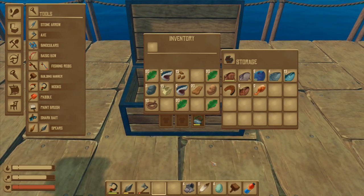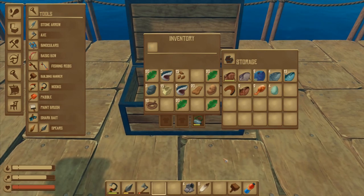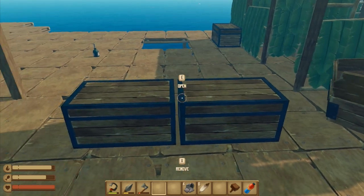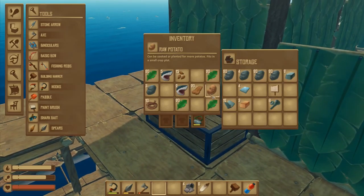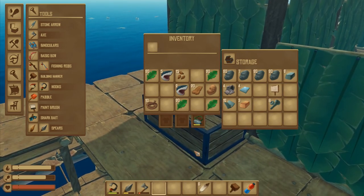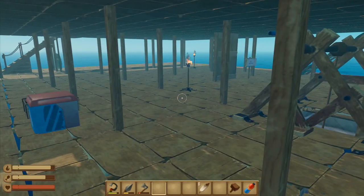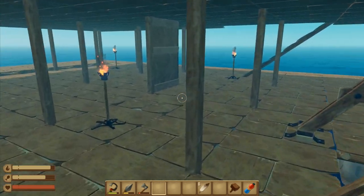Grab those drumsticks as well - they can go in there. That was from one of the seagulls we managed to capture. I got some eggs - they can go in there as well. Everything's going in the box because we're going to go up on the island and grab some stuff. I'll also drop that in there, and I've got some of the more valuable stuff too. I could have sworn I heard a shark attacking, but maybe not.